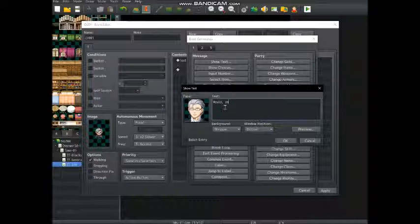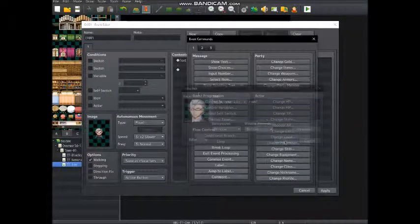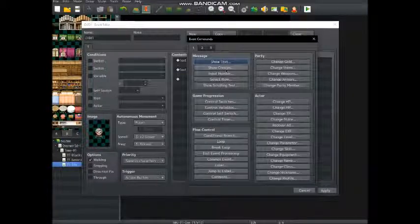"Would you like a room?" So we're going to have the options: "Hell yeah" and "Hell no."